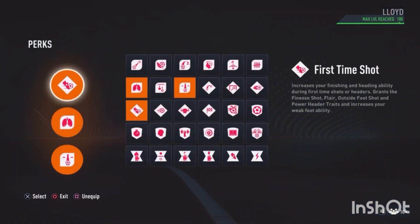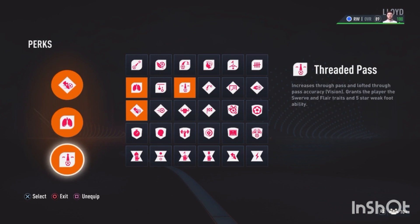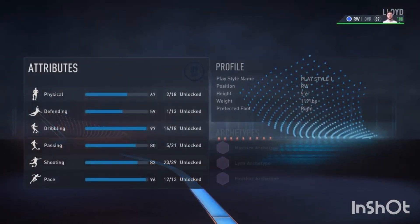For the perks, I've gone for first time shot and stamina, because if I'm using quite a lot of pace in the game, I want to be quite fit and still have a lot of health bar left. And I've gone for the threaded pass as well, just to try and help put my mates through on goal.